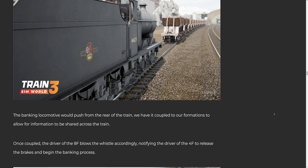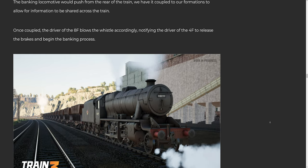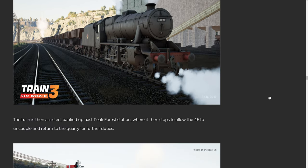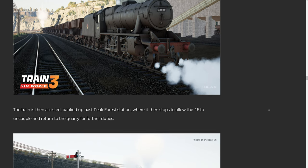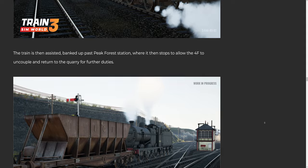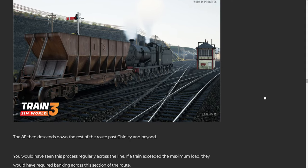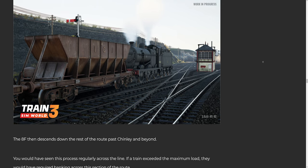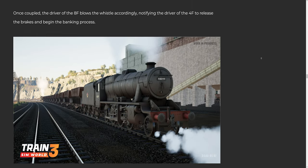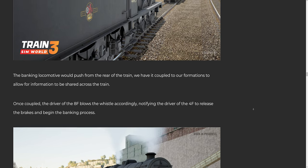You would have seen this process regularly across the line. If a train exceeded the maximum load, they would have required banking across this section of the route. When creating these services, there are a lot of dependencies on both the mainline freight and shunting services to allow for efficient running. This took a bit of trial and error to get right but we are happy with how it's turned out. There are many banking services included in the route timetable as well as a scenario called 'Breaking the Bank' which includes it too.